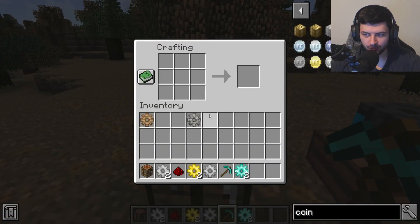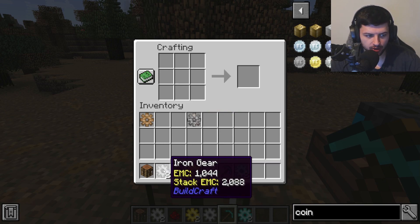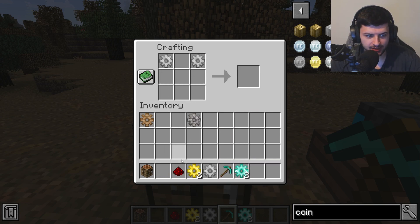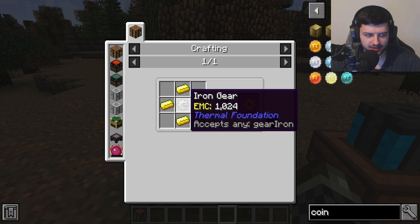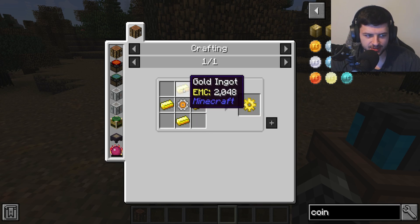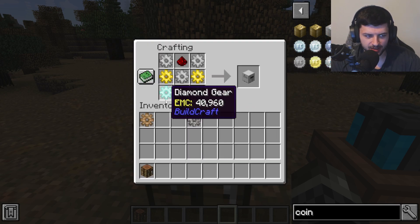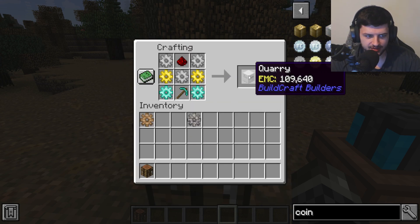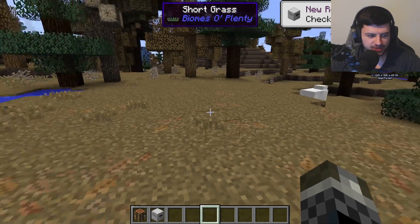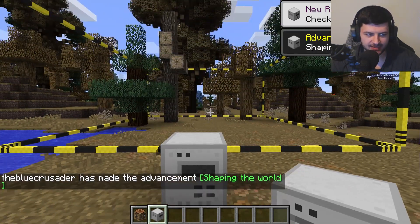Next is the quarry. After mining for a while you can fully automate the process using the quarry block. Craft it with two iron gears, a piece of redstone, an iron gear in the middle surrounded by two gold gears, two diamond gears, and a diamond pickaxe in the middle. Gold gears are made from an iron gear surrounded by gold ingots, and diamond gears from a gold gear surrounded by diamonds. It's quite expensive.